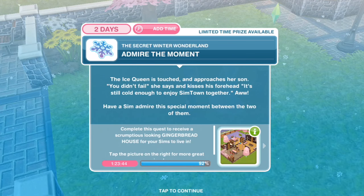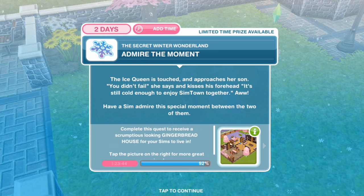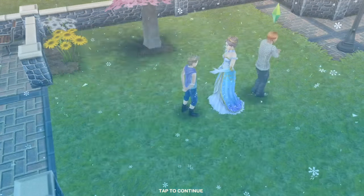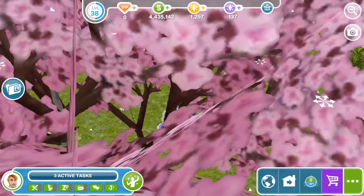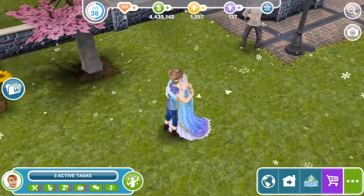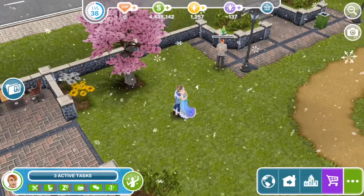Admire the moment. The Ice Queen is touched and approaches her son — 'You didn't fail,' she says, and kisses his forehead. 'It's still cold enough to enjoy Simtown together.' Have a Sim admire this special moment between the two of them for 15 minutes. I am totally suspicious — I bet this Ice Queen is in league with Wumples. She's just looking evil like that. This poor child — I feel sorry for him, not for her.